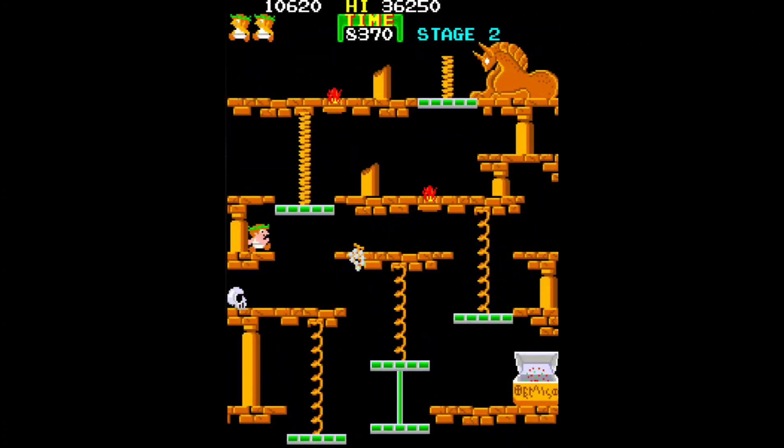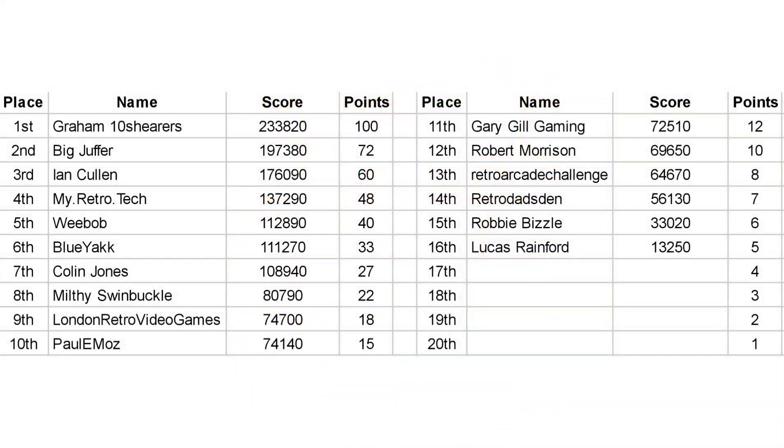So let's take a look at the scores. I've had 16 scores sent to me, which is great. In 16th there's a bit of a token effort from Luke, and then my mate Rob on 33,000. But from Retro Dad's Den in 14th through to Milthy in 8th, the scores were pretty close — from 50-odd thousand to 80,000.